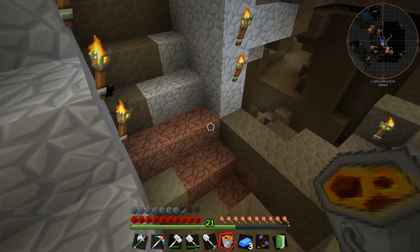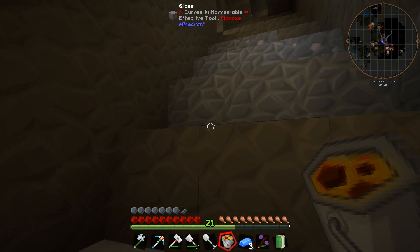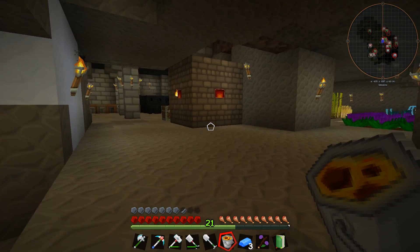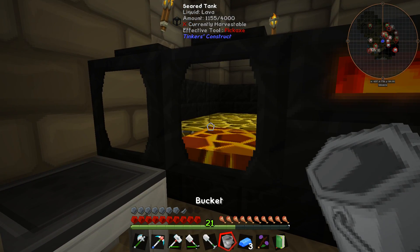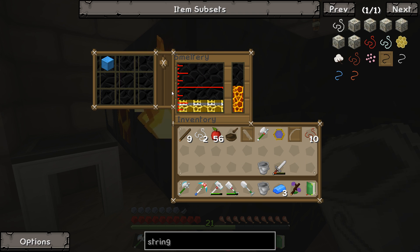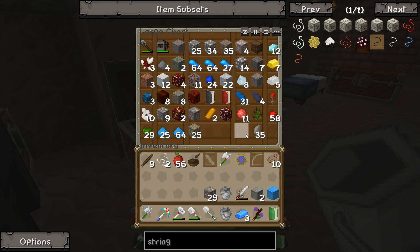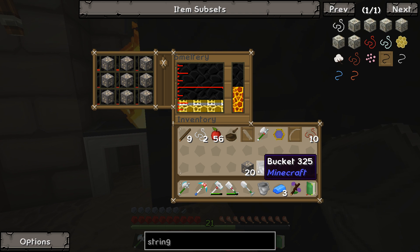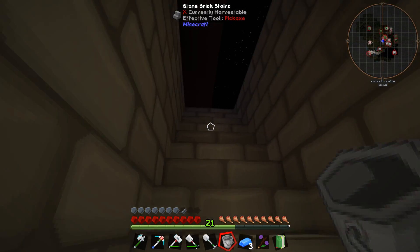I don't know if there is a crucible or something like that in this mod pack to make lava ourselves. I have to keep going down towards the lava pool. On the other hand, it doesn't take that much lava to smelt stuff. We put in the mana steel — does it not smelt? Why does it not smelt? What's wrong? Does any other metal smelt? Put the block of iron in. It smelted the iron. Well, no mana steel then. Let's sleep first.